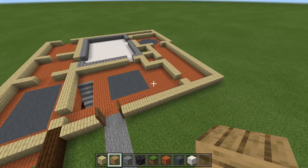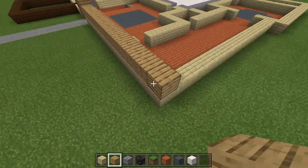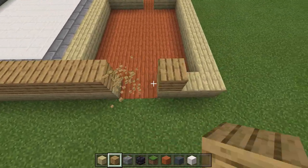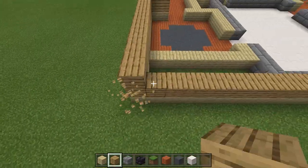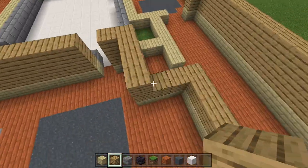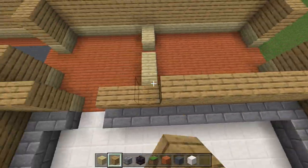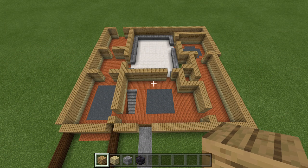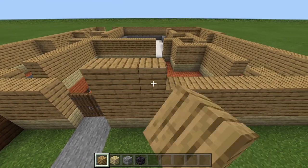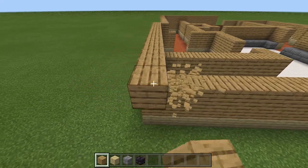With floors done, now do the walls. Wherever you see birch wood, come up 3 high with oak wood planks — not 2, it has to be 3. I originally did 2 and my building looked too short. Go around the entire build doing 3 rows of oak planks everywhere you see birch wood, then cap it with birch wood planks on top.